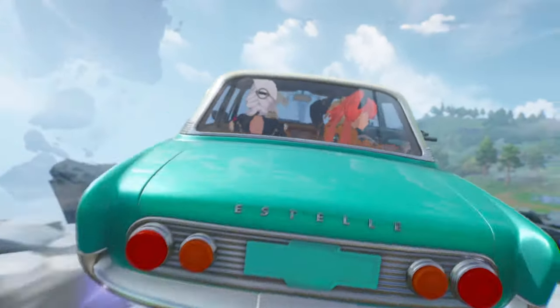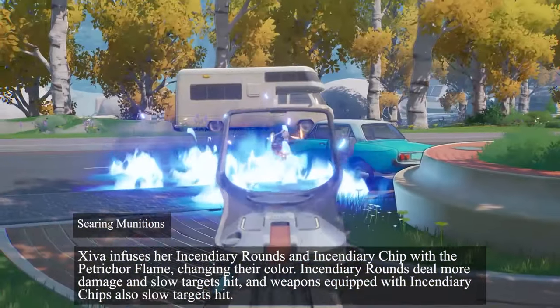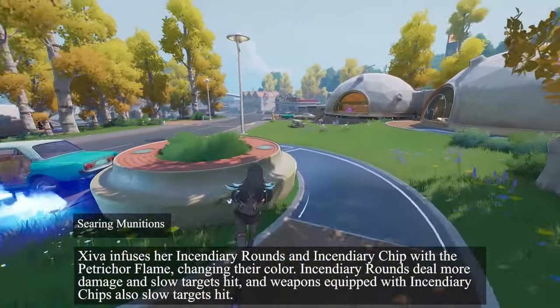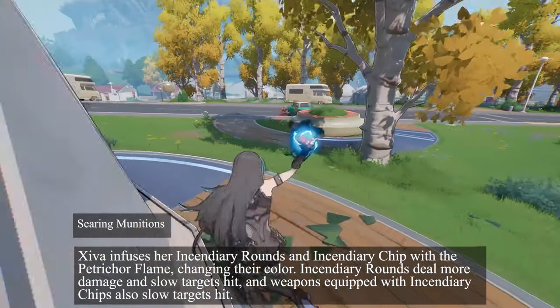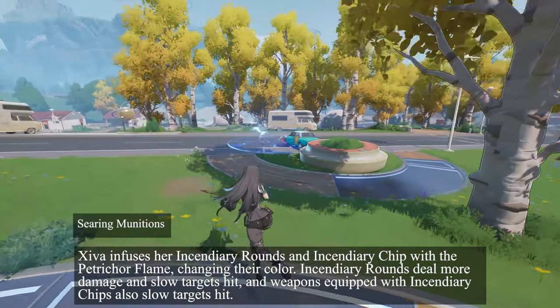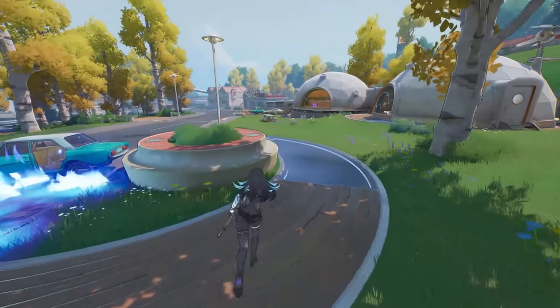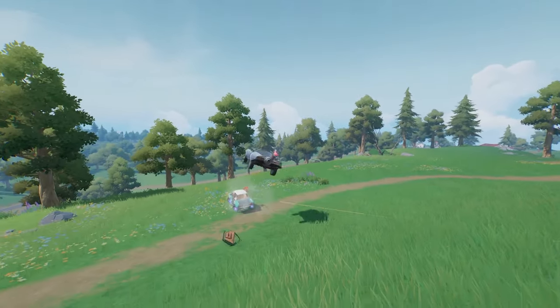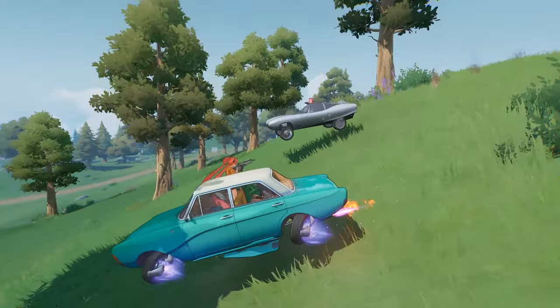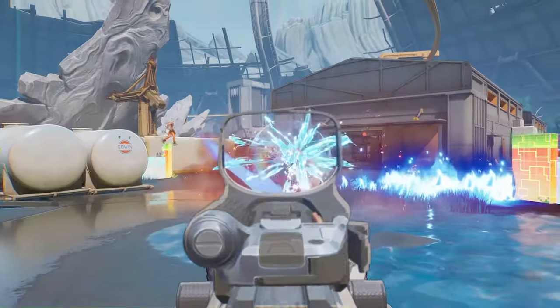Let's just hope it doesn't have a crazy long duration. As for her passive, Searing Munitions, it infuses her Incendiary Rounds and Incendiary Chip with the Petrichor Flame. Incendiary Rounds deal more damage and slow targets hit, and weapons equipped with Incendiary Chips also slow targets hit. So this is a very good ability to force enemies out of cover, or to temporarily block a lane and prevent a push. Of course this should counter Kira, because if this makes it into her fortress, the team will have to bail or die to the DoT.